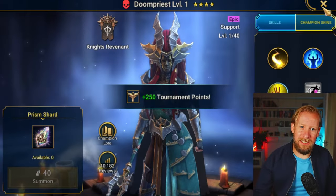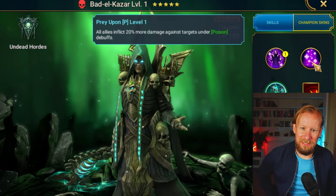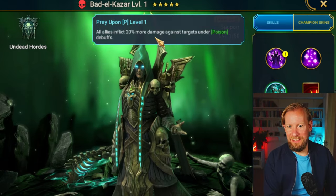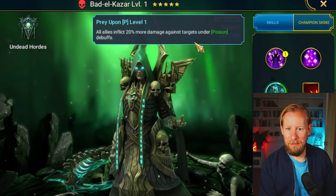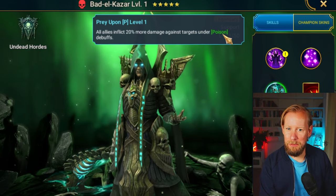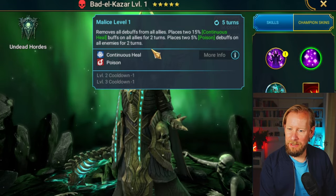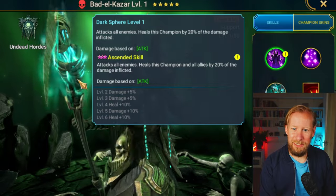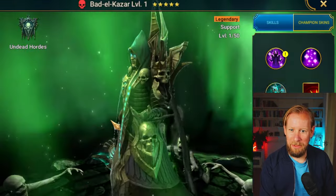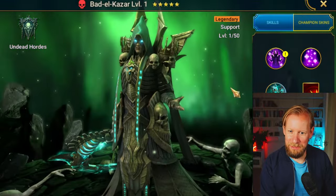Badal is one of the OGs. He doesn't see a lot of play now - he's still good at soloing things but he's mainly used for damage tests. It'll be interesting to see if pairing him with Gurtuk is useful. I'll build him because he's just such an iconic champ and still one of the best-looking champs in the game - I love his model.